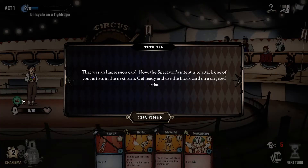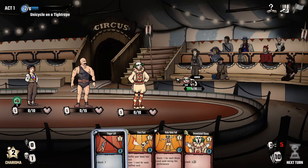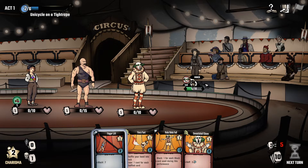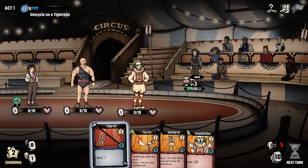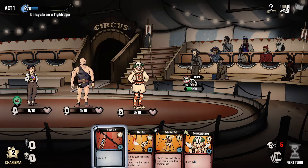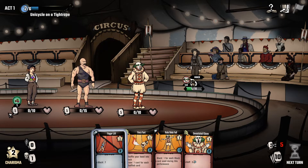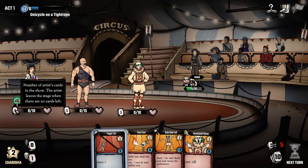Now we get a buff - we get plus one juggling ball. This is an impression card. Then the enemies go, and their goal is to attack, so they're going to increase stress of my players by five. The way this works is that if this gets to ten they don't die or leave the show, but what happens is they will lose a card of theirs. If they run out of cards then they will leave the stage, and that's really bad for you.